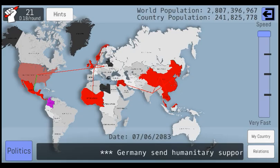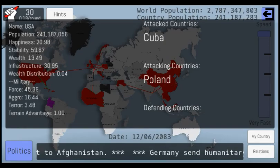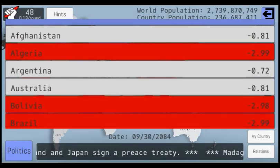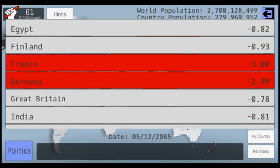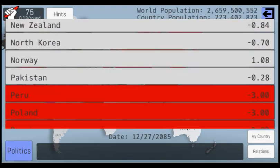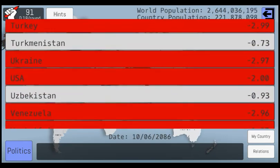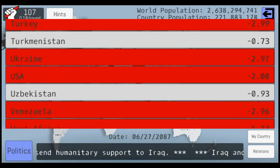Who are we currently at war with? We are currently being attacked by Cuba. Going into relations: I'm at war with Algeria, Bolivia, Brazil, Canada, Central Africa, China, Colombia, Cuba, France, Germany, Iran, Kazakhstan, Mexico, Peru, Poland, Russia, Spain, Sweden, Turkey, and Ukraine. How does that make any sense? I'm at war with myself.